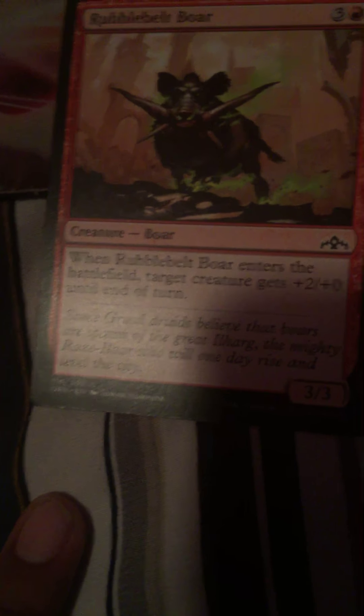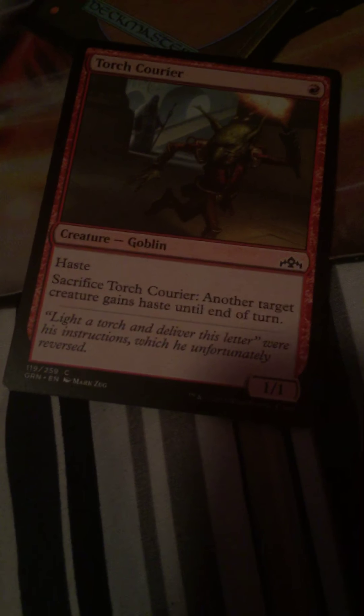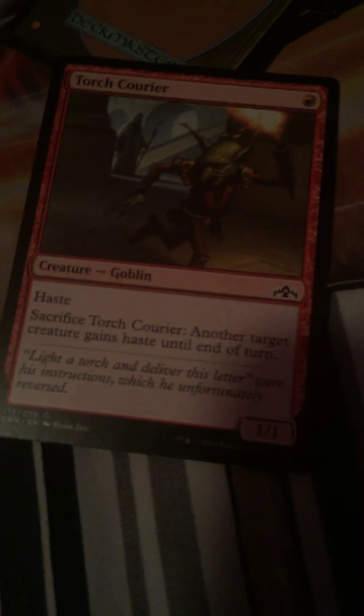Then we have Rubble Belt Rioters - whenever it enters the battlefield, creature gets plus two plus zero. Okay, not too bad. Torch Carrier - one-one haste, another creature gets haste, so it doesn't start by sacrificing. It's kind of like a Motivator except it has haste on its own, and you can instantly play it and sacrifice it. Motivator is just better because you can untap and tap just to get more uses, and it'll stick. Generous Tray - we talked about that. Foragers - a card I had in my deck. Pretty good undergrowth, gains you life for all creatures in your graveyard - five mana four-four.